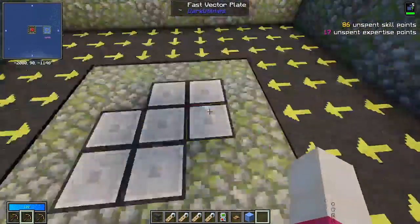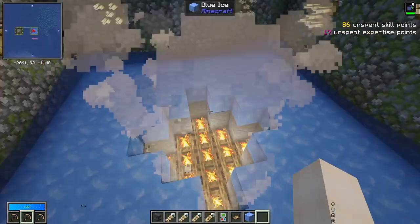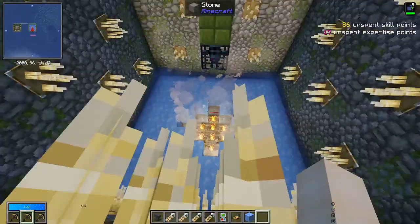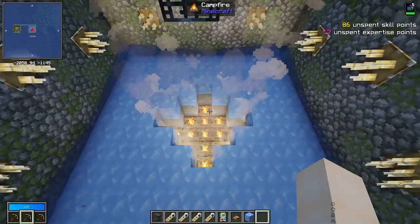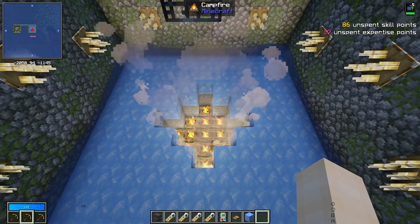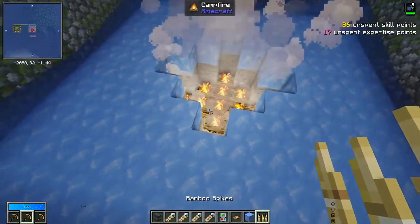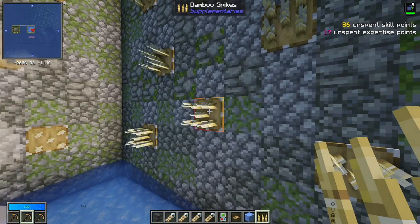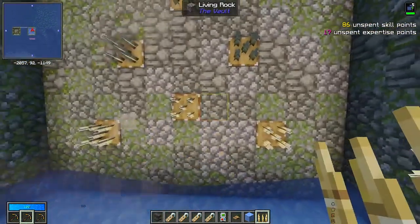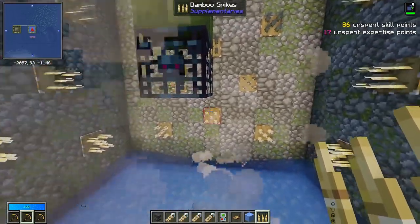If you're at the point where you have ice spawners, chances are you already have a power system. Another option for killing certain mobs is to put campfires in the middle — I would recommend soul campfires over normal campfires because they do a little more damage. The issue is campfires won't work on certain mobs, for example blazes, wither skeletons, and zombie piglins. It also wouldn't work for witches because they can drink potions of fire resistance. If you wanted something else, you could use bamboo spikes — they're just a little slow at killing things if they aren't the instant damage 2 ones.